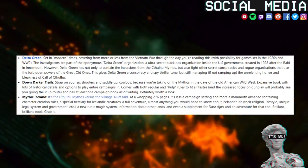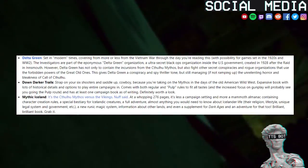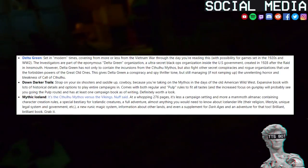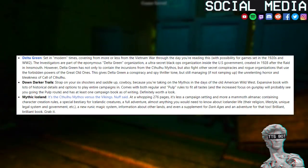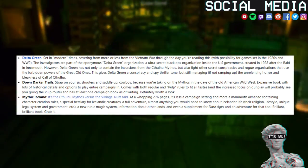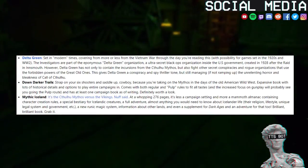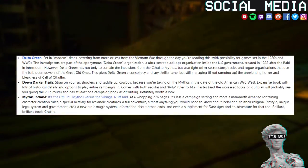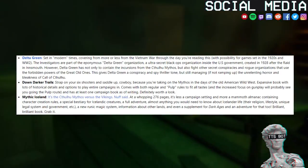Definitely worth a look. Mythic Iceland — it's the Cthulhu mythos versus the Vikings. Nuff said. At a whopping 276 pages, it's less a campaign setting and more a mammoth almanac containing character creation rules, a special bestiary for Icelandic creatures, a full adventure, almost anything you would need to know about Icelandic life — their religion, lifestyle, unique legal system and government — a new runic magic system, information about other lands, and even a supplement for Dark Ages and an adventure for that too. Brilliant book. Grab it.